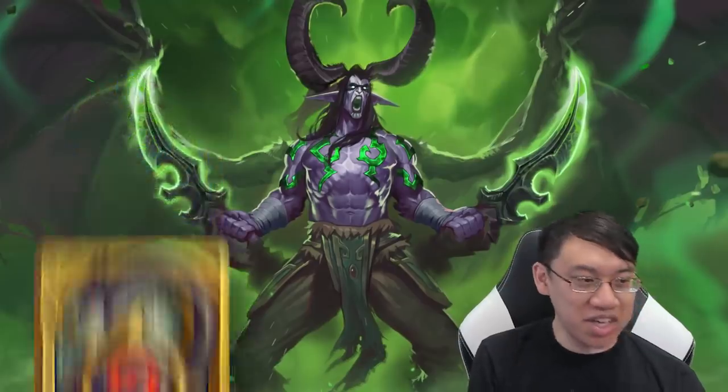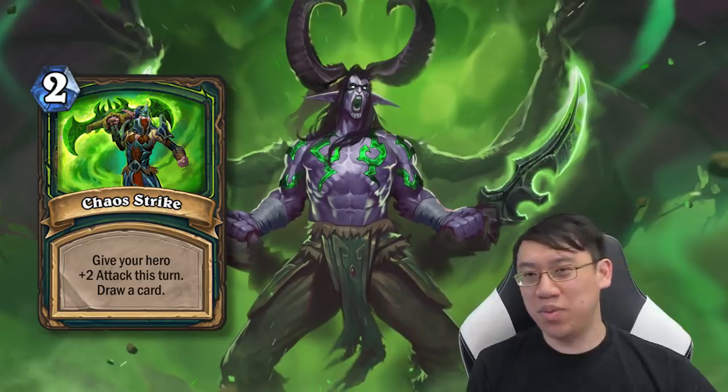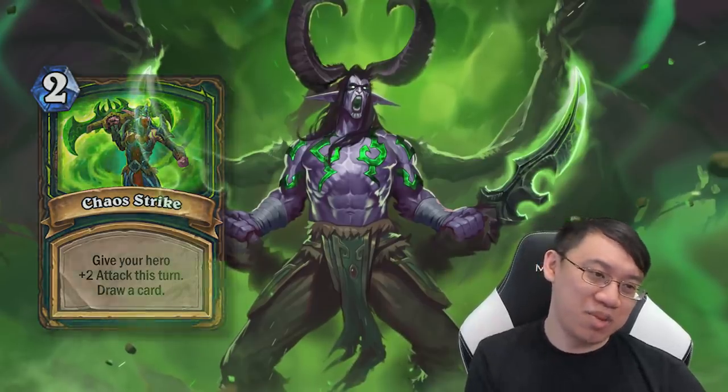Starting with the basic cards, we've got Chaos Strike: 2 mana, give your hero +2 attack this turn, draw a card. I think that might be paying a little too much mana for the effect, so, meh.